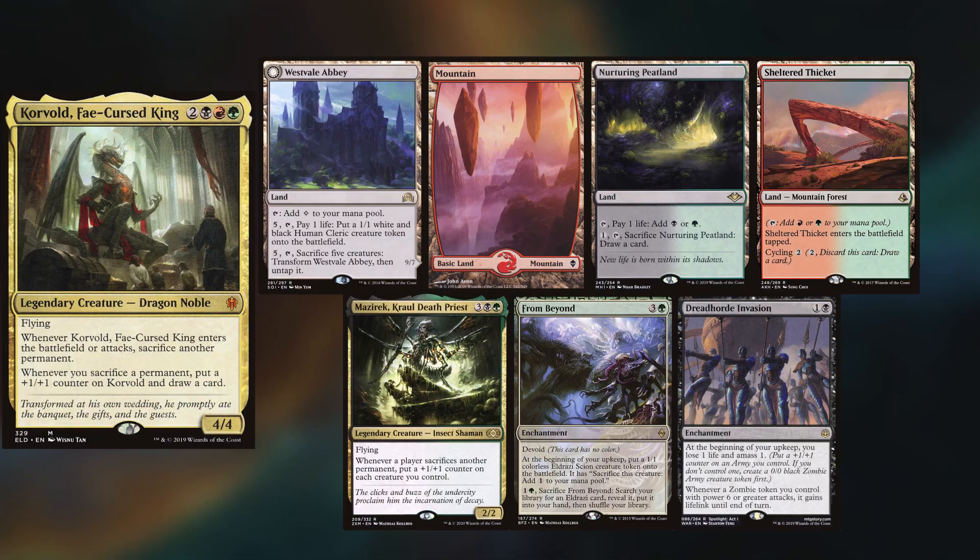Hey gang and welcome back. Today's game is another Jersey Boys special, with Ryan playing Korvold. He keeps a Westvale Abbey, a Mountain, a Nurturing Peatland, a Sheltered Thicket, Maseric Crawl Death Priest, From Beyond, and a Dreadhorde Invasion.